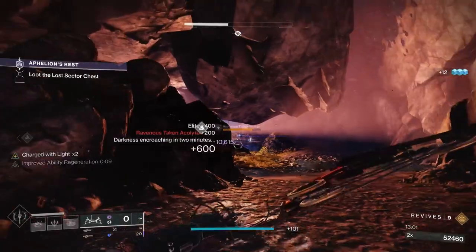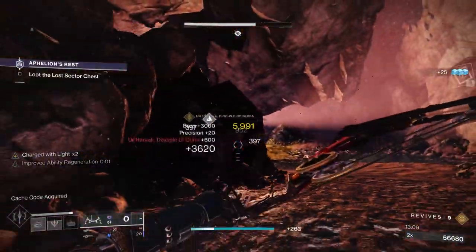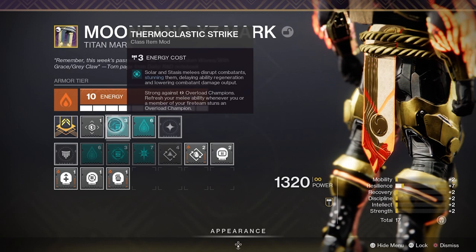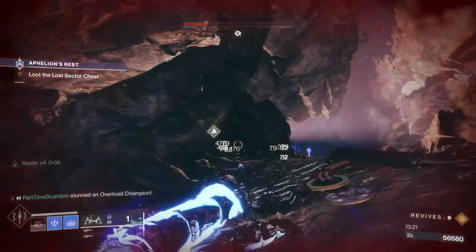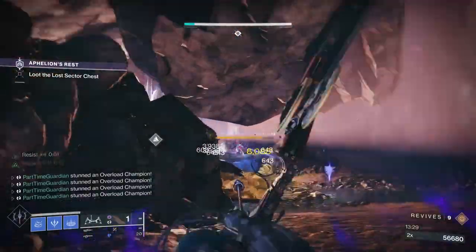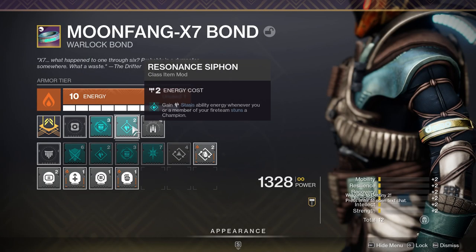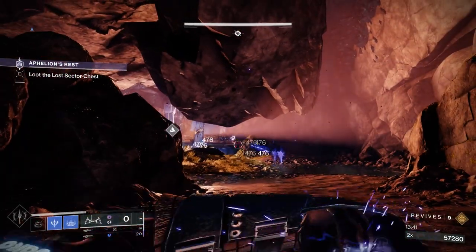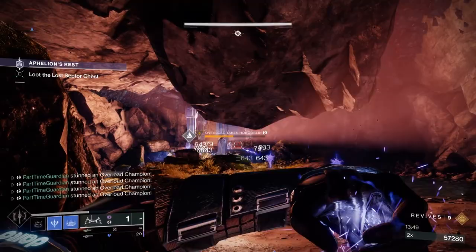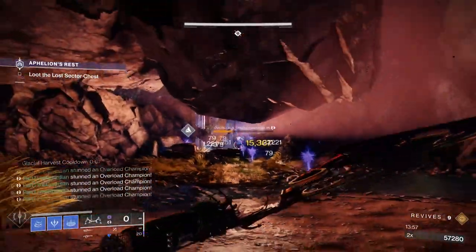On your class ability, it doesn't matter much from an elemental well perspective — you could put another Font of Wisdom to further extend your intellect. But there are two key mods you need on your class item. One is Thermoclastic Strike: melee ability stuns Overload champions, allowing you to use your charged melee on Warlock to stun them. This gives flexibility when dealing with Overloads, though your weapons handle them too. The second is Resonance Siphon: when you or a fireteam member stun a champion, you get Stasis Ability Energy. With Resonance Siphon, every time you stun a champion, you get a large percentage of grenade energy back, allowing you to constantly put out Bleak Watchers and control everything on the battlefield.